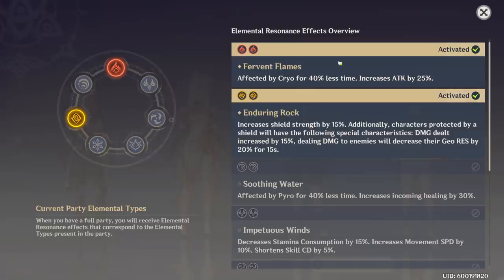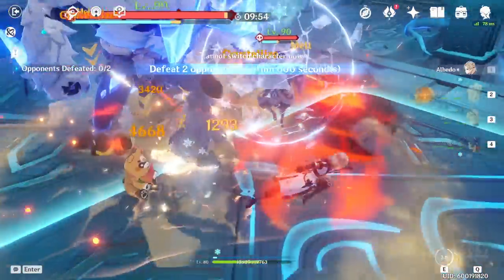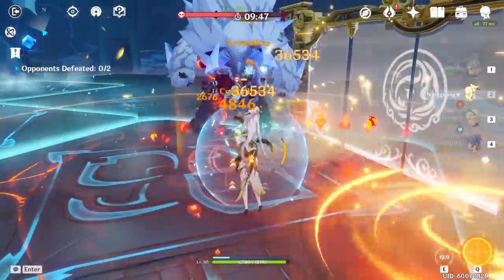That 15% damage dealt buff is much more powerful than the 25% attack from two Pyro characters, because it increases your actual damage dealt rather than just the attack stat. I really recommend having two Geo characters when using Ningguang — especially as a main DPS — as having a shield makes whoever is doing damage much more powerful. Additionally, dealing damage to shielded enemies decreases their Geo resistance by 20% for 15 seconds, so having two Geo characters simultaneously boosts your damage and reduces enemy resistance.